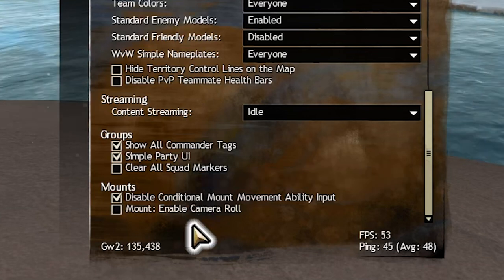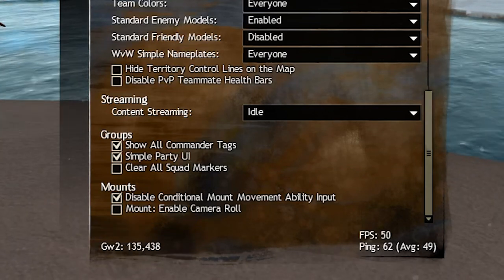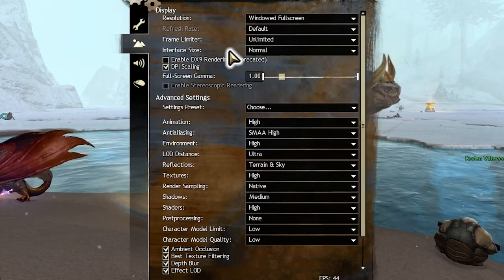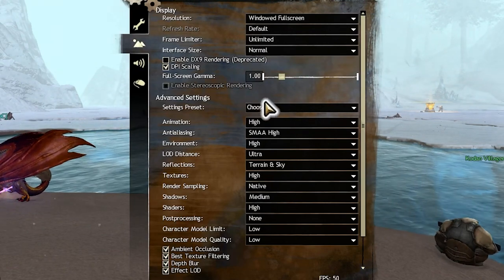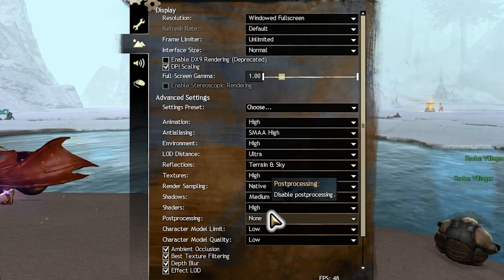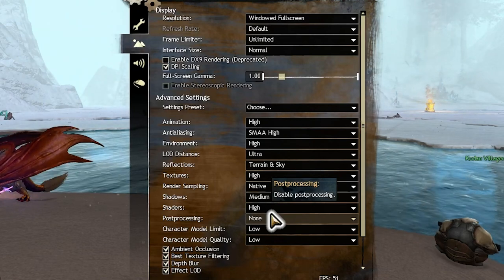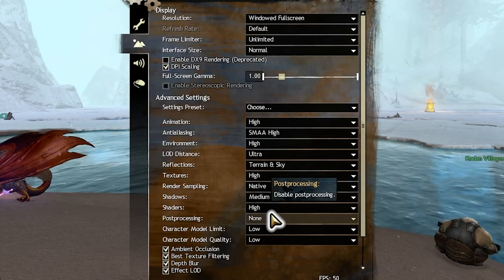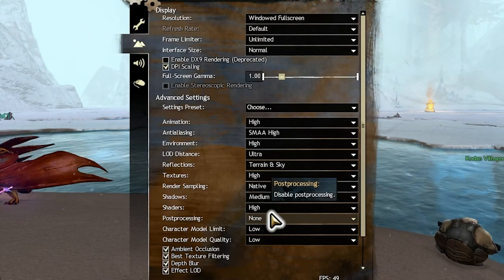That leads us into graphic options, which for the most part a lot doesn't need to be changed unless you have a really old computer. Reflections we want to set to terrain, sky, or off for improved frame rate. Shadows we want to set to high or none for improved frame rates as well. For the character model limit, by default you want it on lowest, but for raids or PvP you want to set it to low or medium. Character model quality we want to set to lowest except in PvP. And the last is post-processing — we just want to disable this to make enemy AOE effects more visible.